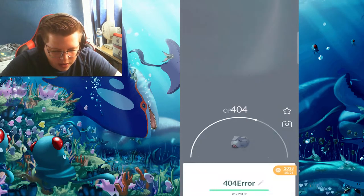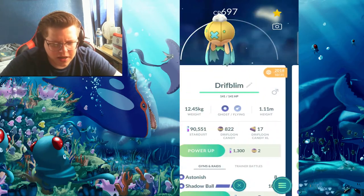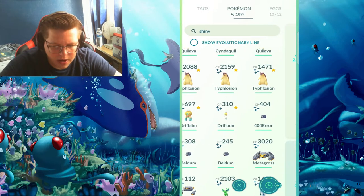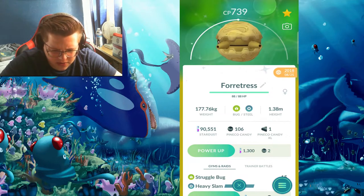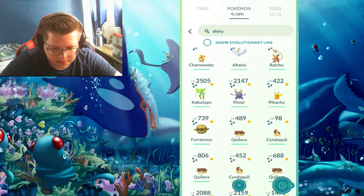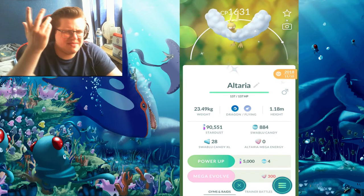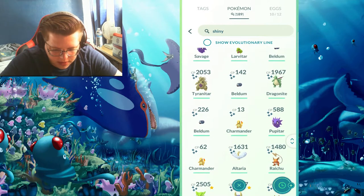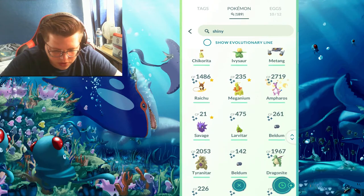I got a few shiny Bedrills from the Beedrill Community Day, and two shiny Driftlooms — that seems to be a very common shiny. Then Community Days for Cyndaquil and Turtwig. One of my early 2018 shinies was a shiny Raichu — most people's favorite because it's gold. I've also got a shiny Altaria which is pretty sick, a shiny Pupitar, and a shiny Politoed.